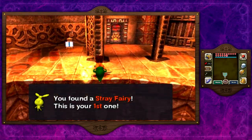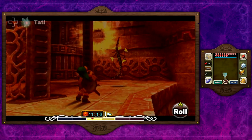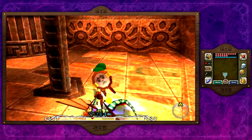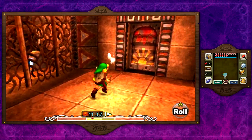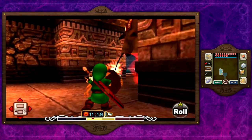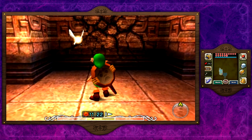We can actually make this jump. It looks like you're going to fall, but you can make it as long as you're good with jumping. Spamming fire arrows like nobody's business because I have the Chateau Romani upgrade, which is amazing. It did cost me 200 rupees, but we're going to have a full wallet by the end of this temple.